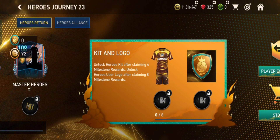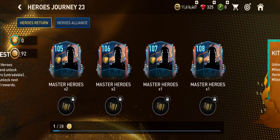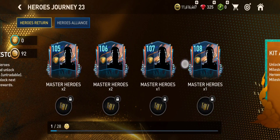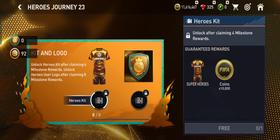You can unlock this hero kit after claiming four milestone rewards. If you have already claimed all four milestones four times, you can unlock this super heroes jersey, and you can also get 10,000 coins.